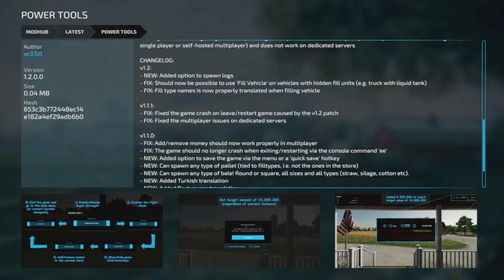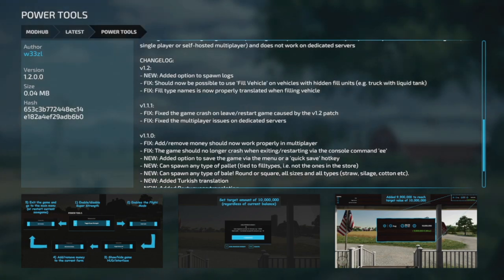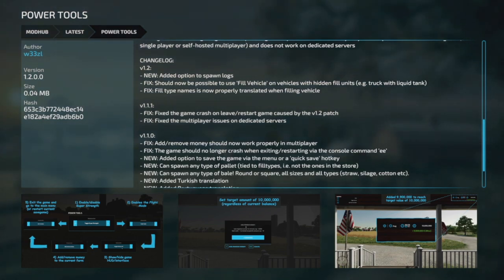The only other new PC and Mac mod today is Wood Harvester Manual Cutting — with this mod the tree is not automatically cut after delimbing, you need to press the cut button again. The last mod today is an update for PC and Mac players to the Power Tools mod, version 1.2. New additions: spawn logs option added, fill vehicle on vehicles with hidden fill units (such as trucks with liquid tanks) is now fixed, and field type names are now properly translated when filling the vehicle. This update has been available on their website for two or three weeks.